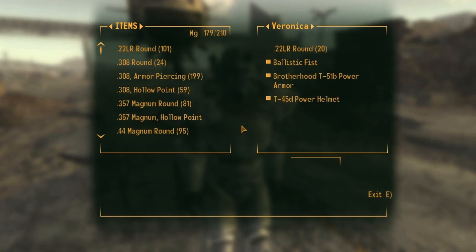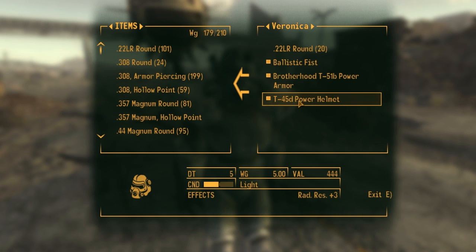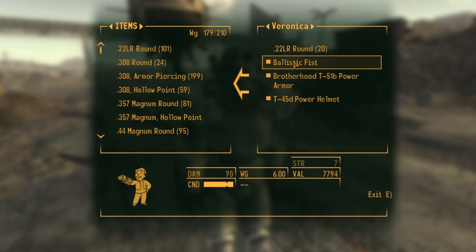I had two different kinds of power armor and I gave her the one that had the best condition — this one here — and then the 45D helmet. It's not really the same set, but it doesn't seem to matter too much.